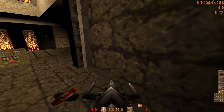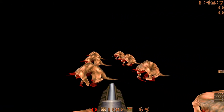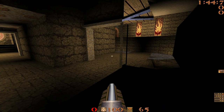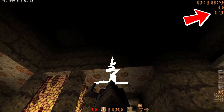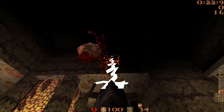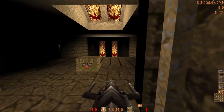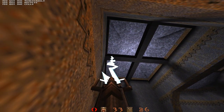Wait a second, you think. Where are these fiends coming from? They're supposed to teleport in later from this hidden room. You rewatch the demo and notice something even stranger: the kill count is going up. Am I shooting through walls? Is the lightning gun bouncing backwards out of bounds? What's going on? 20 years later, a lot of Quake demos look like this.